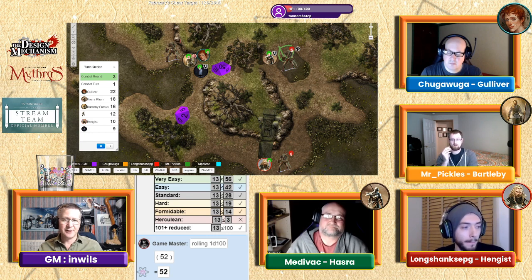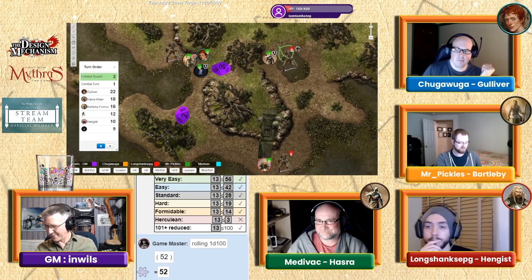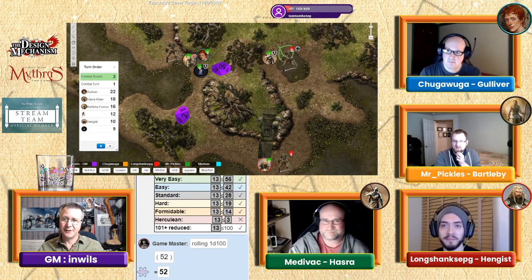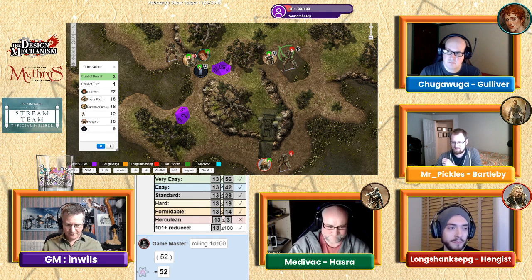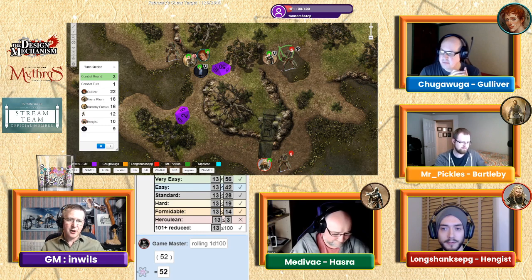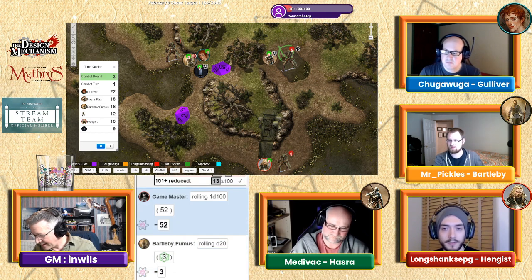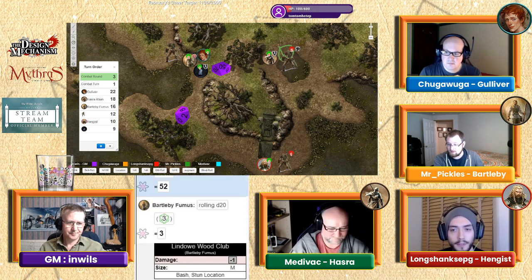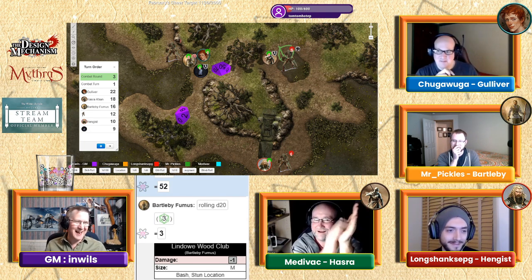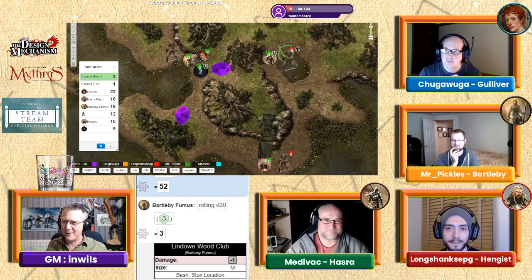Bartleby chooses stun as his special, targeting a specific location to shut down the enemy. He needs to do enough damage to overcome armor. Hit location is 3. He swings his linden wood club — it skims off the skeleton's leg. The damage isn't enough to overcome the armor.